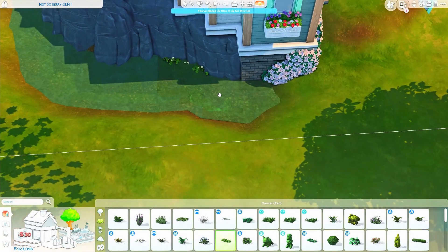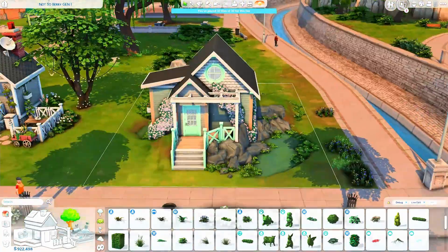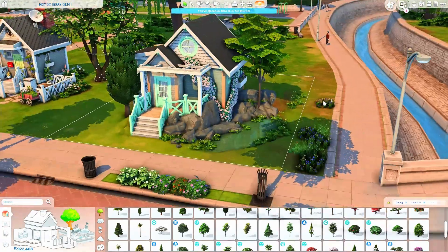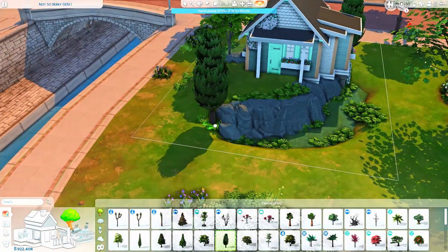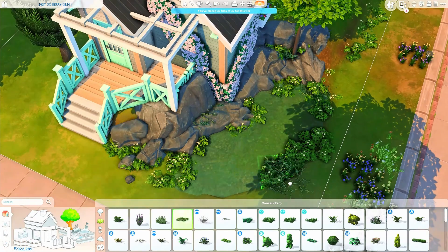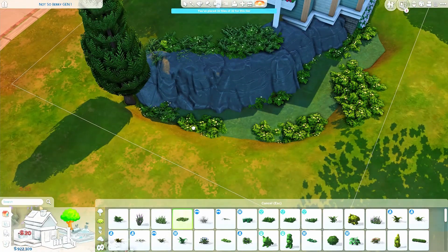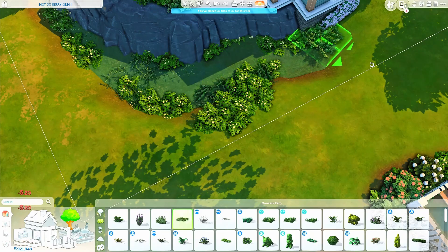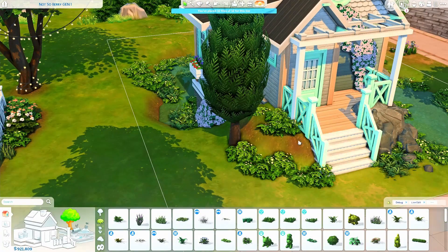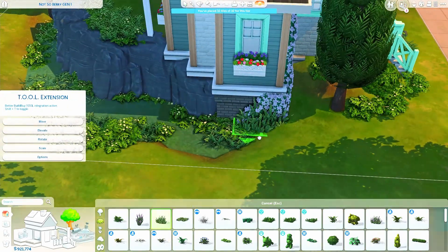Now you can see I'm working quite a bit with the terrain tool. It's a tiny lot — just 20 by 15 in Newcrest, which is a world that came with the base game. Ever since we got the pond tool, I find myself using the terrain tool more often, which is amazing because I was always a bit scared of it — it can be quite tricky. But I'm happy I decided to use it more often.